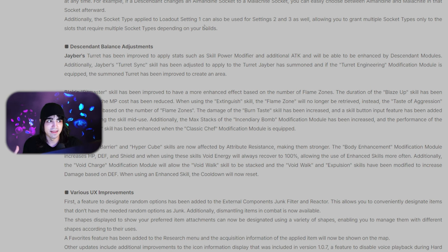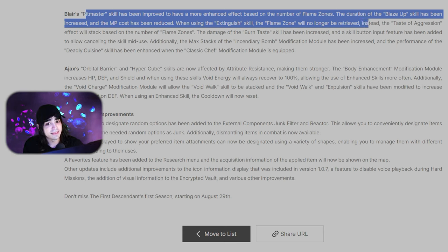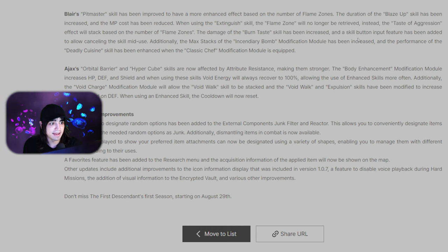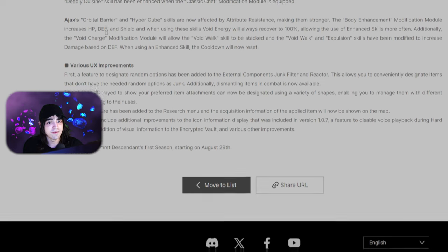They're finally fixing Jaber — his turrets have been bugged this whole time and skill power modifier and additional attack didn't work for his turrets. Now they will, so we'll actually see how good Jaber could actually be. Blair is also getting a lot of buffs: Pitmaster skill has an improved effect based on the number of flame zones, Blaze Up duration increased, MP cost reduced when using Extinguish, flame zone is no longer retrieved — instead the Taste of Aggression effect stacks based on flame zone count, Burn Taste skill damage increased, a skill cancel button input feature added, max stacks of the Incendiary Bomb modification module increased, and Deadly Cuisine skill enhanced when the Classic Chef modification module is equipped.